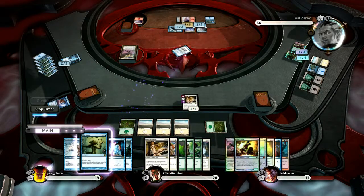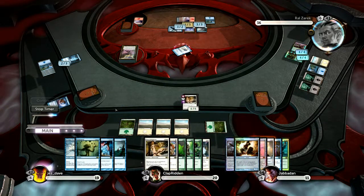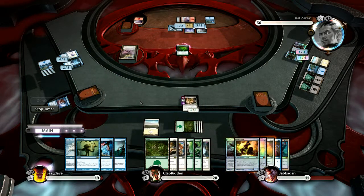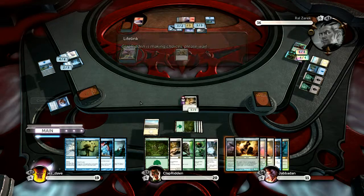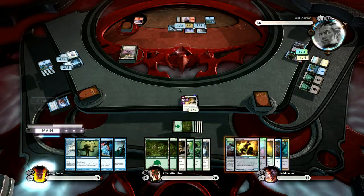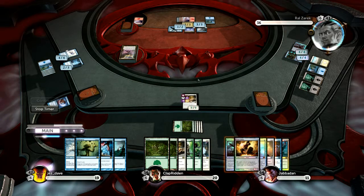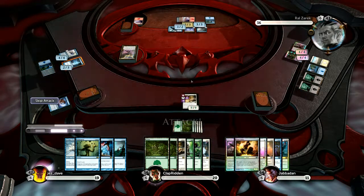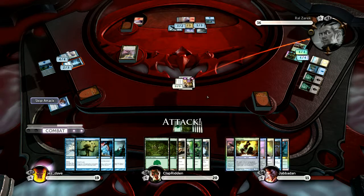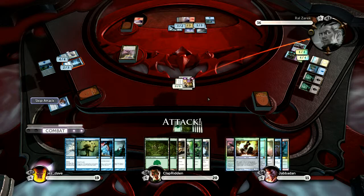Oh, lifelink card — that would be nice. Lifelink, lifelink, lifelink — also trample, draw a card, destroy. It's all utility. There's no way he can resist blocking that. Doesn't matter if he does — you still gain life. It is because he can fly, but he's got trample. Well then, he'd be stupid to block.